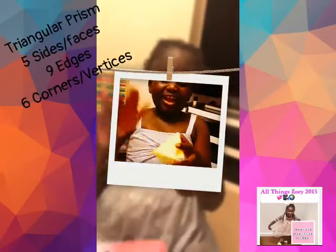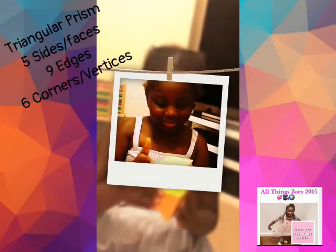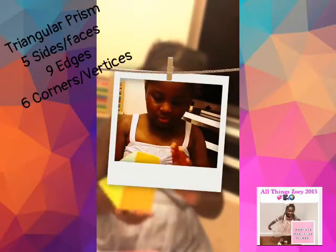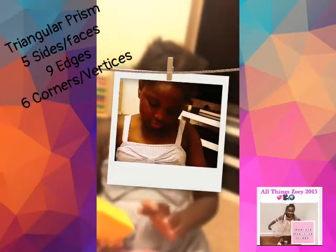And now I have no idea what to pick — triangle prism. It has 5 sides, and it has 6 corners, and it has 9 edges. And that's all about it actually.